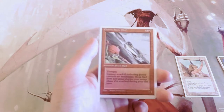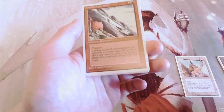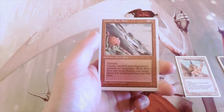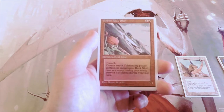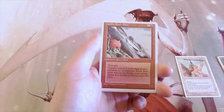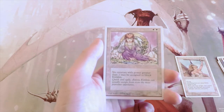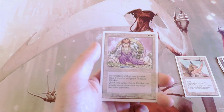Goblin Rock Sled is one and a red for a 3/1 goblin with trample, but it can't attack if the defending player has no mountains, and it doesn't untap during your untap phase if you attacked the previous turn. Not good in my opinion.